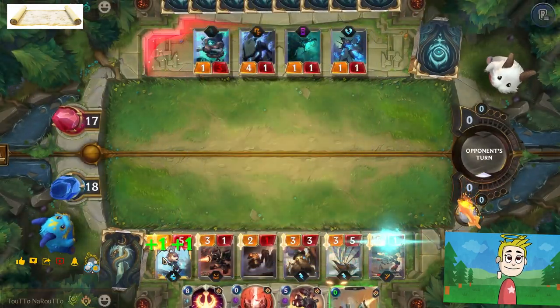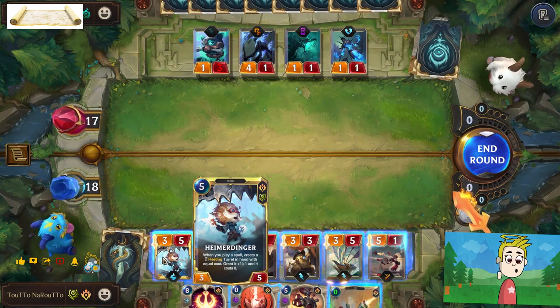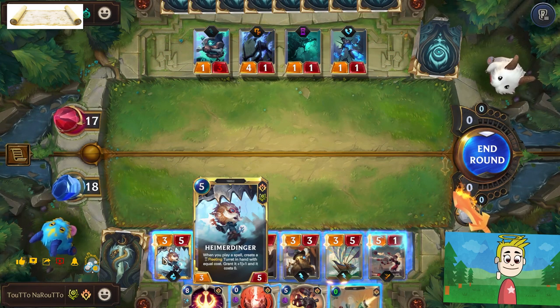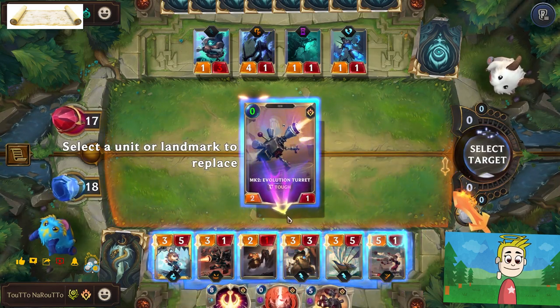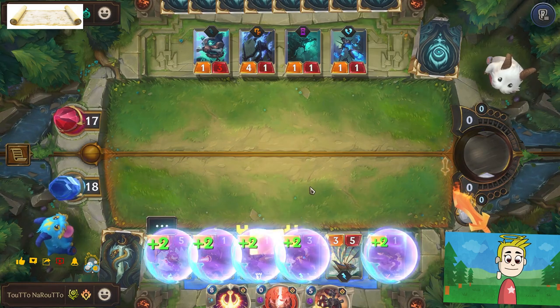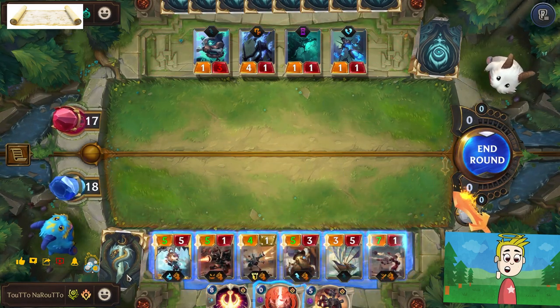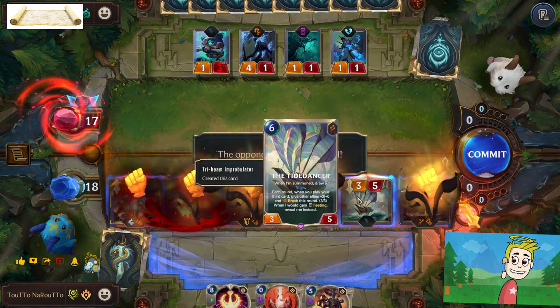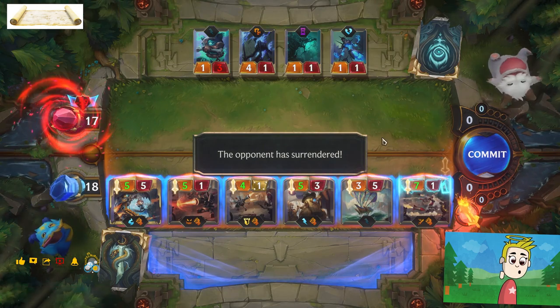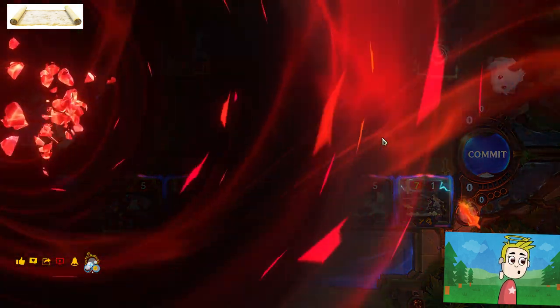Heimerdinger leveled up! Now when you play a spell, create a fleeting turret in hand which equals that cost. I granted plus one attack and defense, so now our turrets are even more powerful. Nothing he can do about it. Hope you enjoyed it, bye!